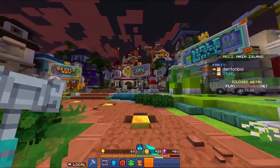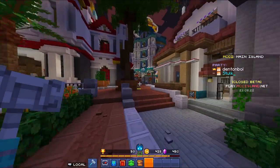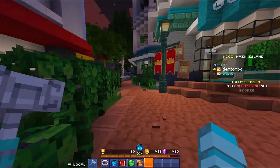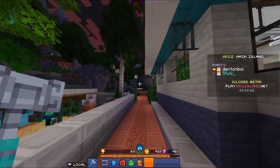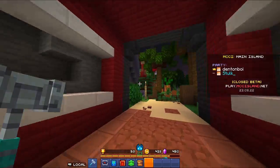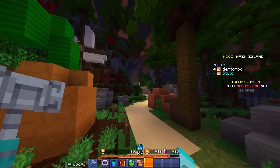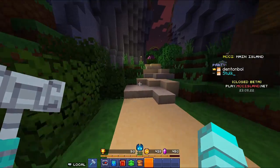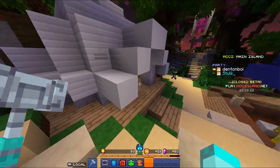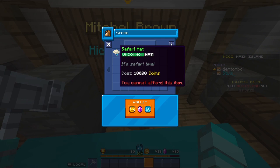For the fifth vendor, go to the MCC Island Sky Lounge and head behind the building to the Pink Parrots team base. Pass the Red Rabbits base and head up to the Pink Parrots territory. In a tent there, you'll find Mitchell Brown the hidden vendor. He sells a safari hat for 10,000 coins — it's uncommon.